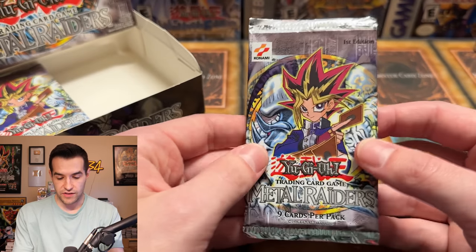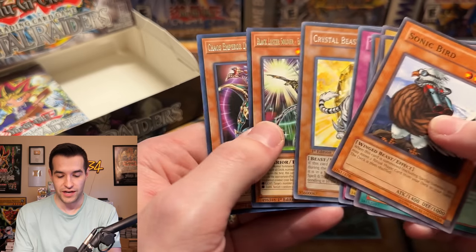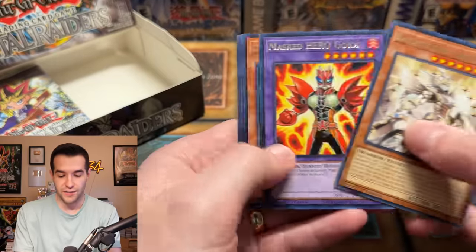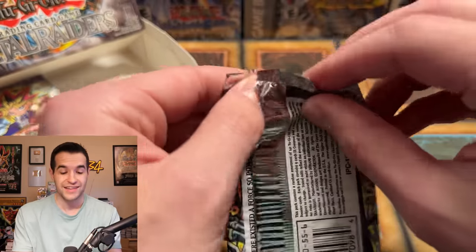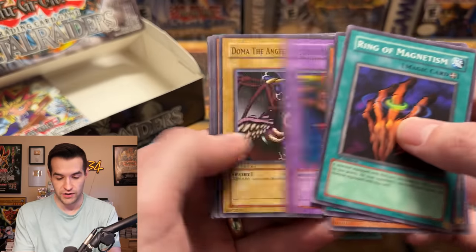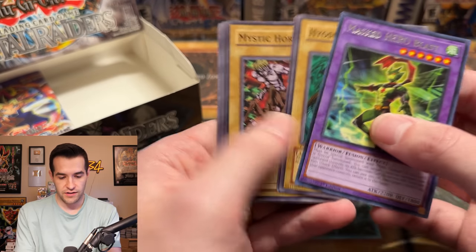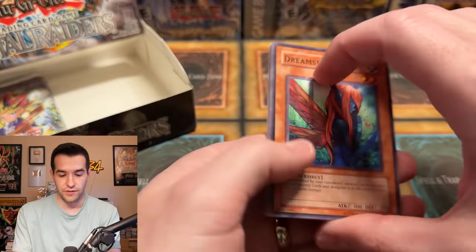Yeah, it really sucks that this is a thing people do, because obviously these boxes are crazy expensive. If they resealed in 2020 and probably resold it when Metal Raiders was worth like a $10,000 box, they probably scammed somebody for a lot of money, which is really unfortunate. I guess what happened is they just pulled out the foils and then left it from there. That makes sense, but pretty sad. Armored Zombie — no Pecanio Moth. Honestly, they could have opened it for the Pecanio Moth and then resealed it. They get the best card and then do it like that.